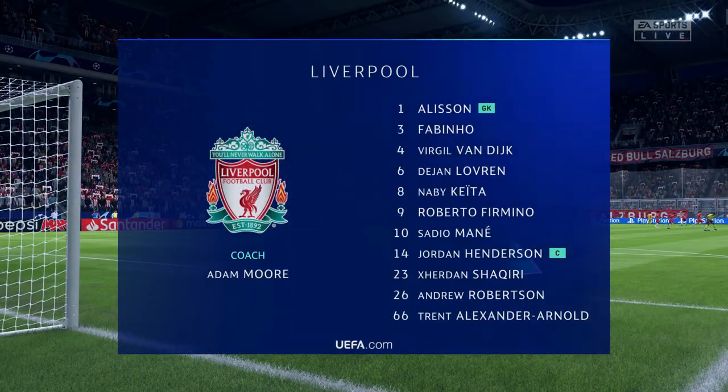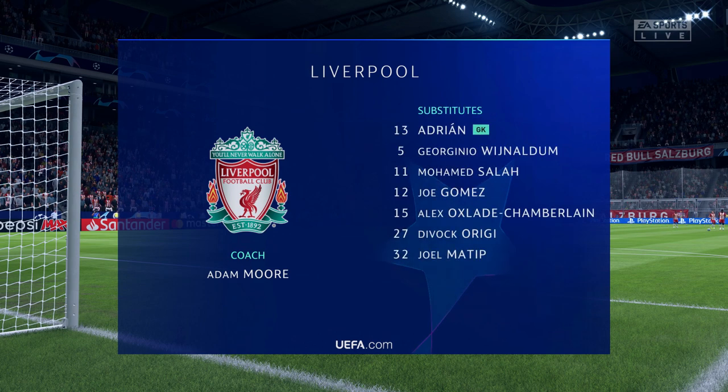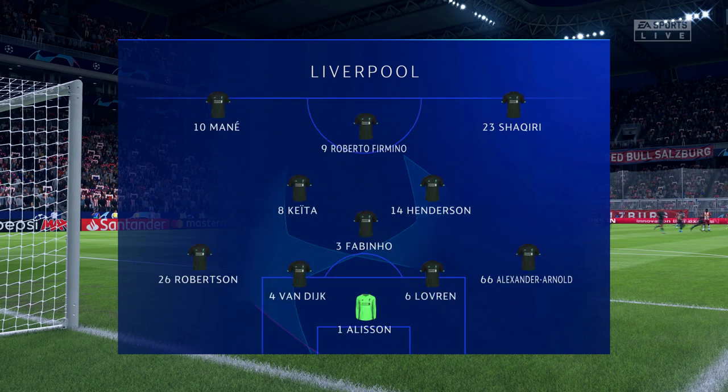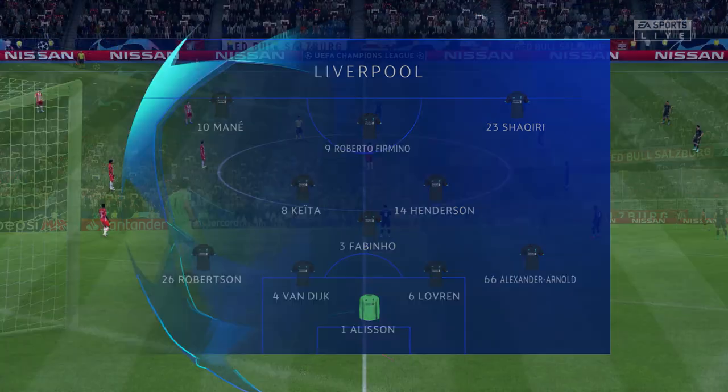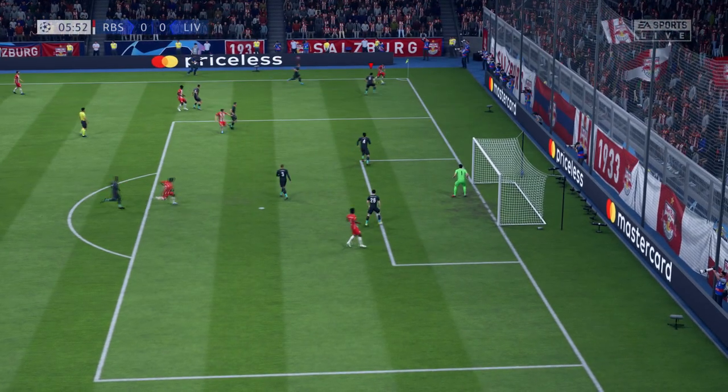Let's take a look at the Liverpool starting eleven. The highly rated Brazilian Alisson begins between the posts. Andrew Robertson starts with Trent Alexander-Arnold in the fullback positions. Naby Keita plays with Jordan Henderson in the center of the pitch, and leading the attack today is the ultimate pressing machine Roberto Firmino, working away patiently looking for an opening.